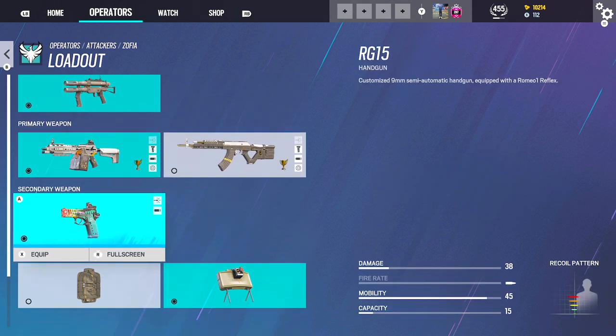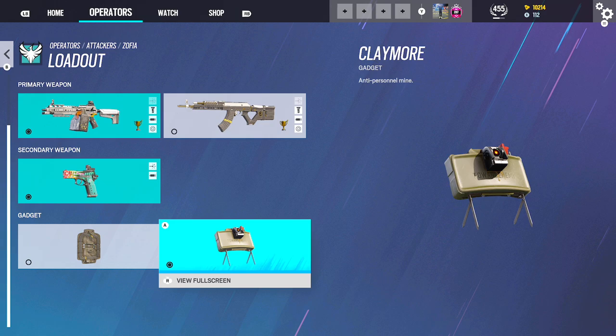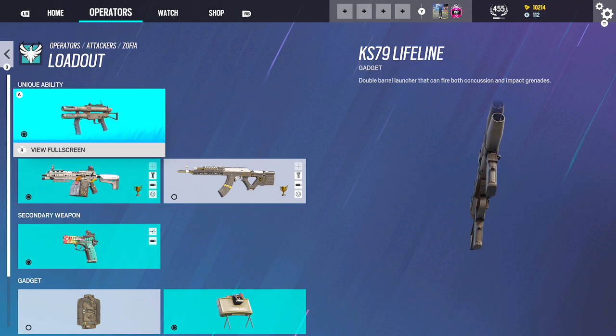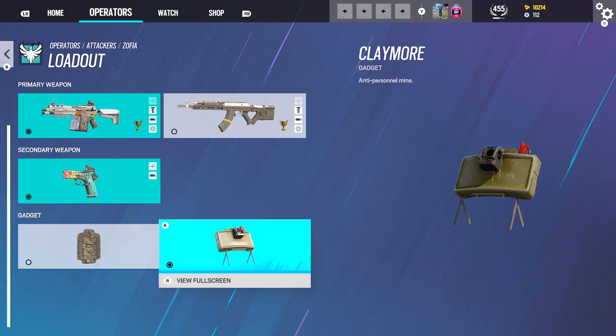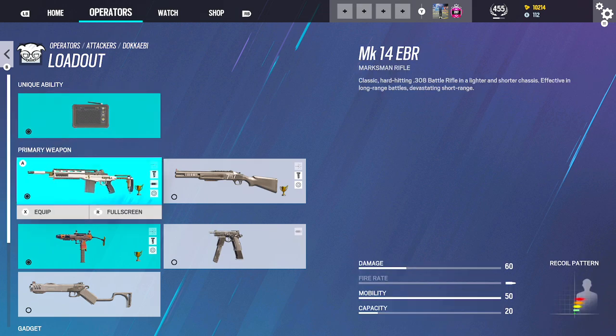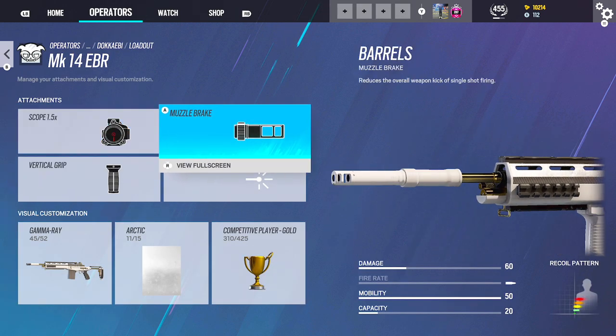For Ash and Zofia, there's really no point in running Breach Charges unless you're going to be playing vertical holes from above on a site that's below you. But half the time, if you're going to be doing that, why would you do it with Zofia when you have Sledge or Buck? So Claymores. Thorn/Thorn-B could be running her Semi-Auto: 1.5, Muzzle, Vertical. And then SMG-12: Red Dot, Vertical. Smokes.